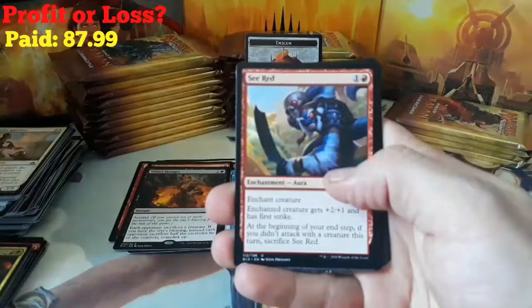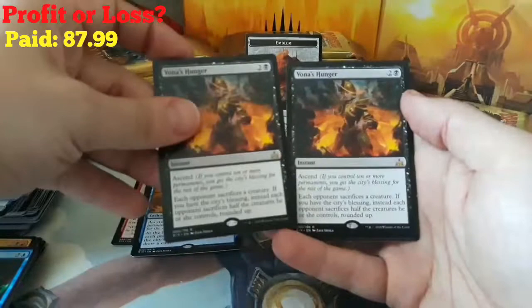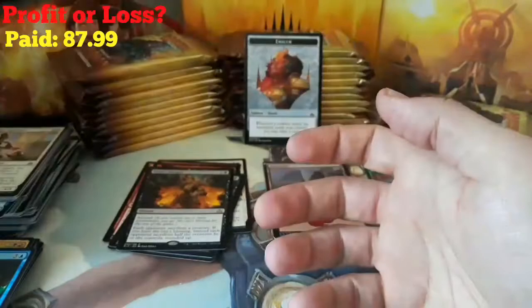We got a Seafloor Oracle, Dire Fleet Neckbreaker, Aquatic Incursion, and another Vanna's Hunger — two packs in a row, that's some weird duplication. We got an Island and a Treasure. Our foil rare slot is still open, so hopefully we can get a good one. Haven't pulled nothing too crazy yet.